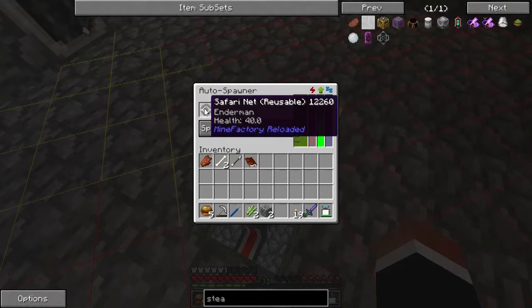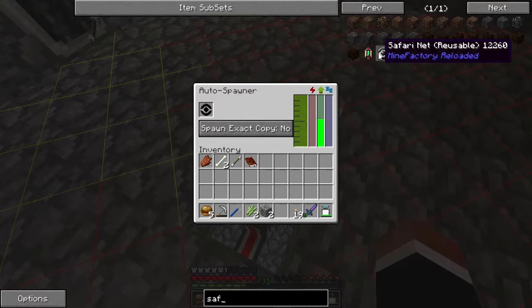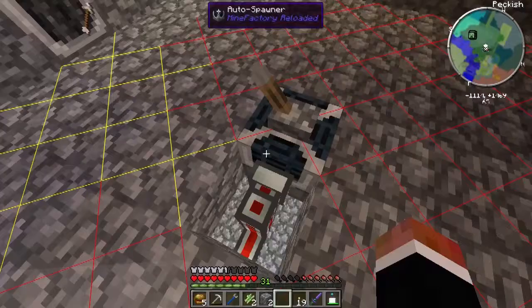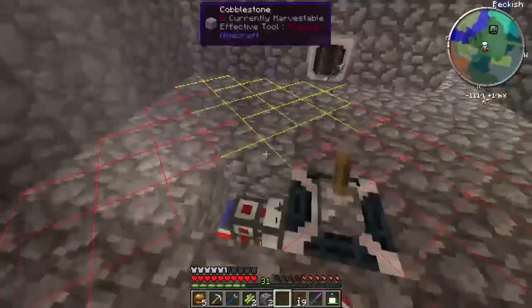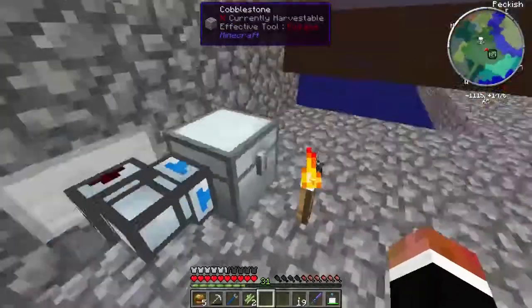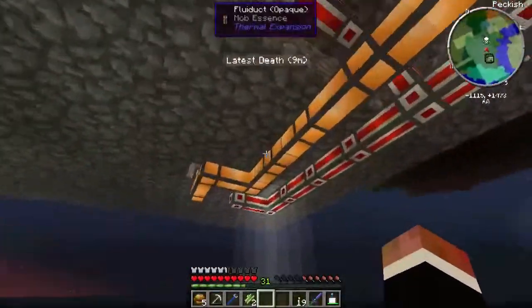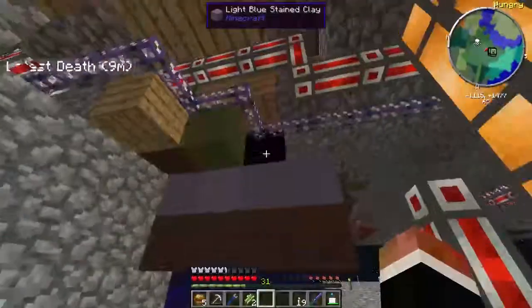This is a grinder with an auto spawner. Auto spawners take mob essence, power, and one of these - a safari net. Safari nets are pretty easy to make - it's just a ghast tear which you can get from soul sand, and then ender pearls. I got four ender pearls and caught an enderman at nighttime. What it does is spawn endermen in this room, this thing kills them, and then I get the pearls. Because it's dark other things spawn too but that doesn't matter.